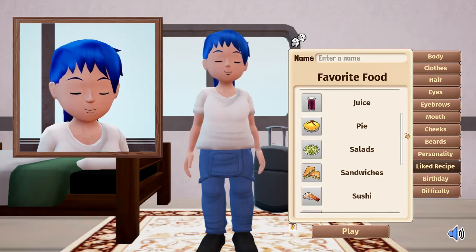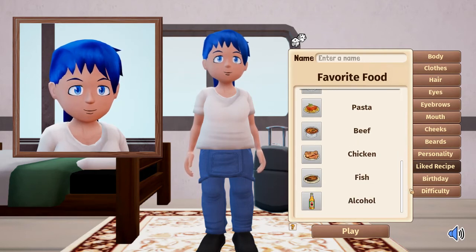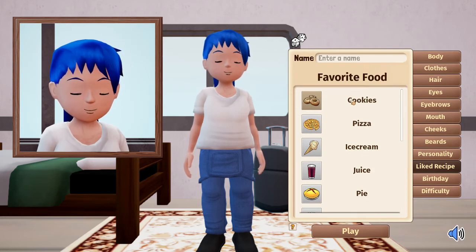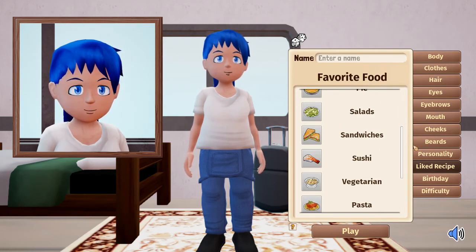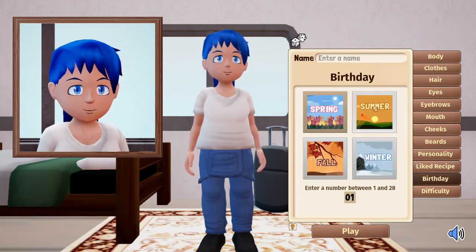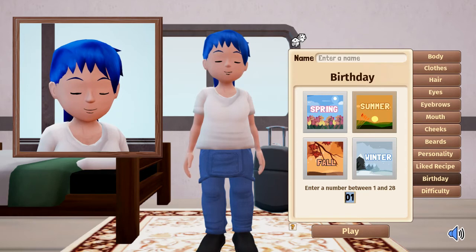Now we can pick a favorite food — this is probably what people give you as a gift in the friendship system. There's quite a lot of choice. I'm really tempted by cookies or ice cream. Maybe something more substantial like pies? When in doubt go with your first choice — so we'll go for ice cream. And for our birthday, I think we'll have a summer birthday, so we'll put it in the middle of the month — the 14th of summer. Ice cream and summer just go together!